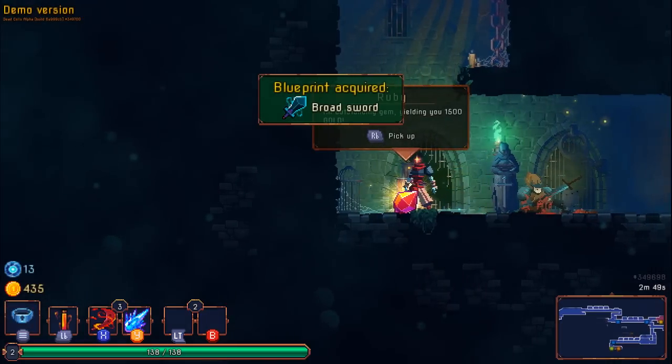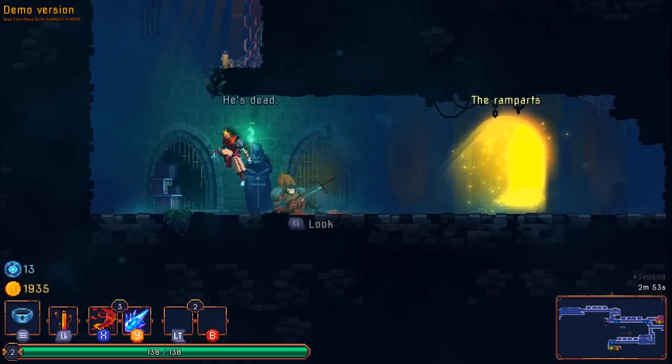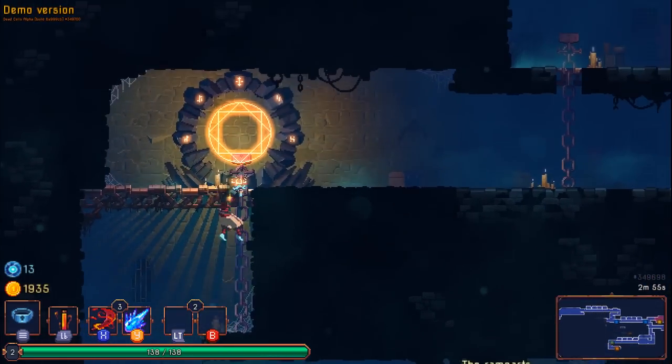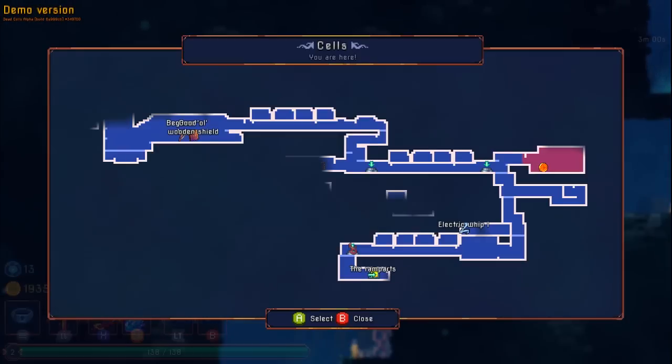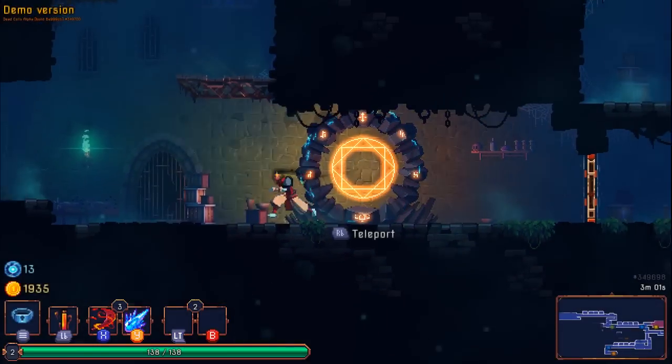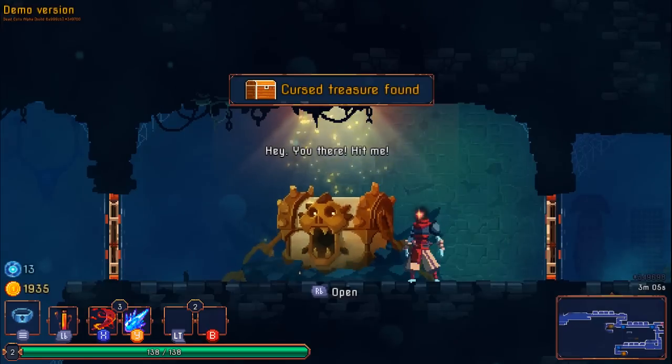We got a blueprint for a broadsword and we also get a ruby. He's dead, let's go back. We do have a portal here — I missed the portal. We want to go up here, go for the treasure and get some other things. We've got some new bits.